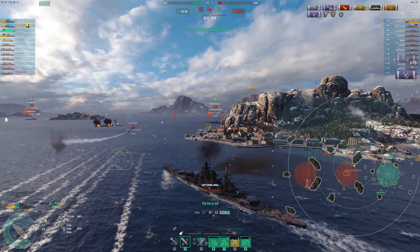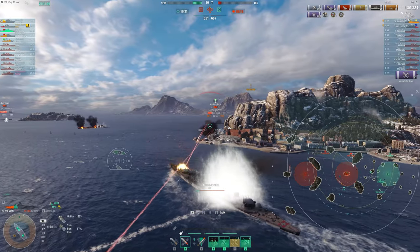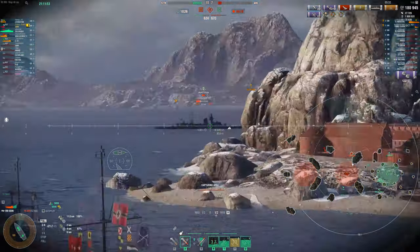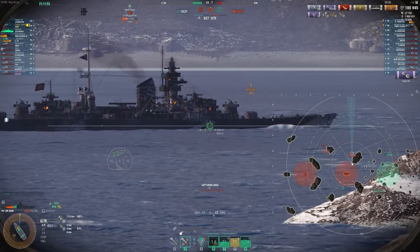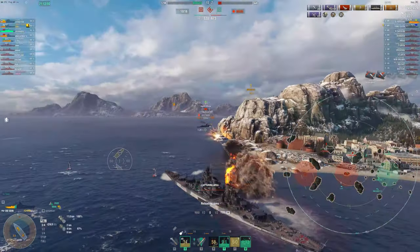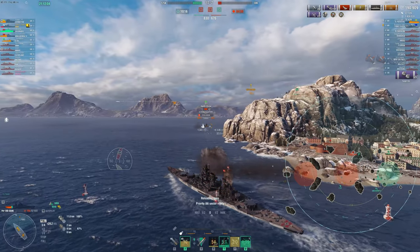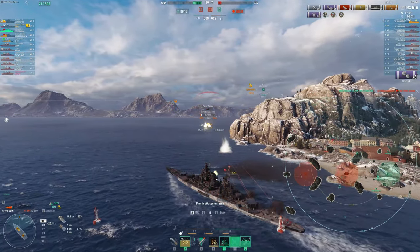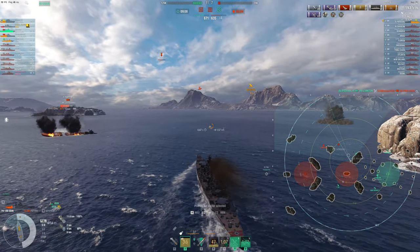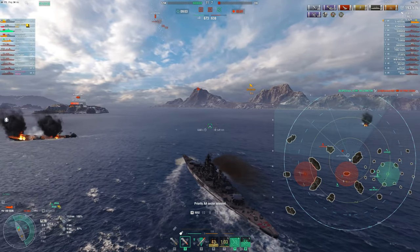The other nice thing about this ship is you get a Hydro, which — German Hydro is amazing. You're gonna see that all throughout these clips. I'm trying to save my Hydro for key times where I know I'm gonna be pushing into a DD or a cruiser with torpedoes. And because this ship is so small and maneuverable, you're actually able to deal with torps pretty well. Unfortunately you don't have much health, so you do need to dodge torps, but they're not too bad to deal with.